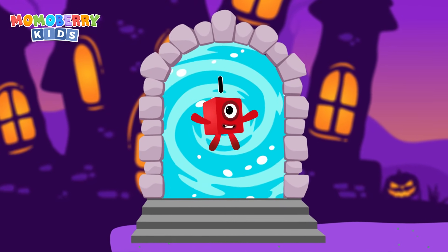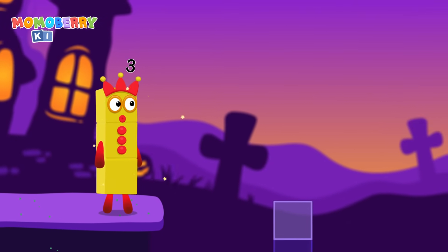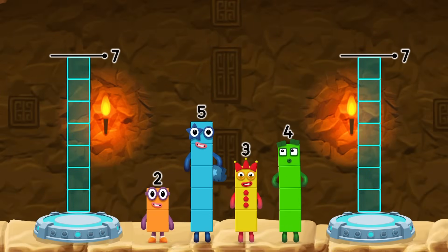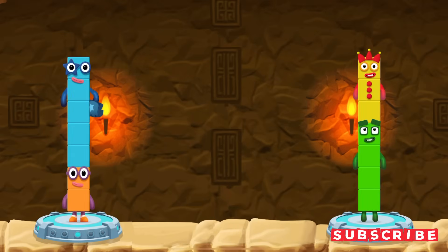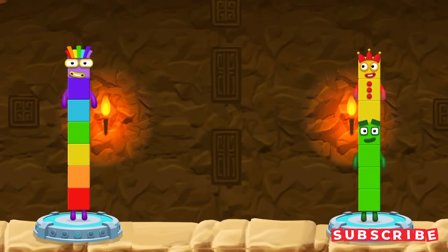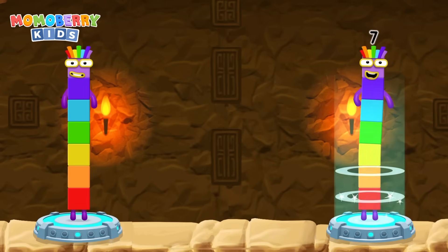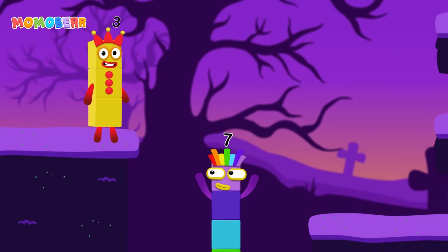It's time for some number magic fun! Can you solve the puzzle and help the number blocks reach the treasure? Share the number blocks evenly to make two groups of seven. Four, three, two, five — you got it! Two plus five equals seven. Four plus three equals seven. Seven equals seven. I am seven — excellent!